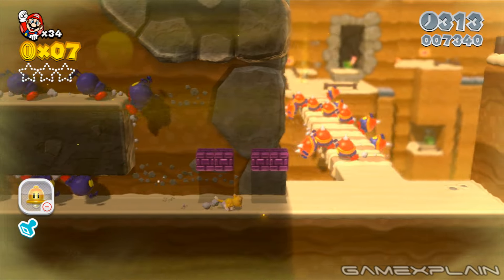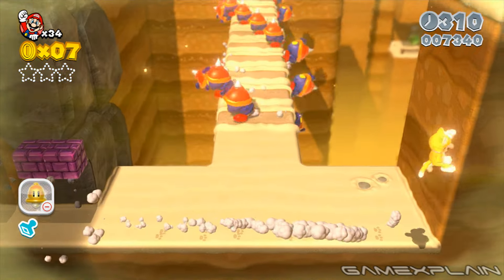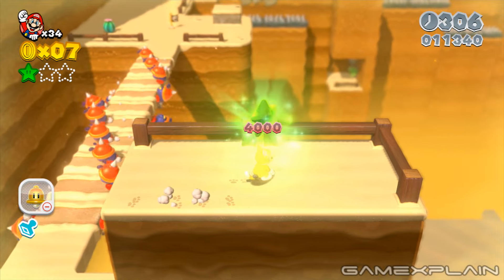You'll find the first green star immediately after exiting the tunnel, but you'll need to be in cat form to reach it. Use your catsuit to clamber up the wall opposite the tunnel's exit to find your prize.